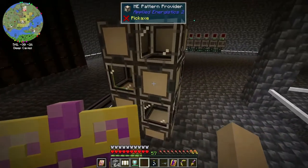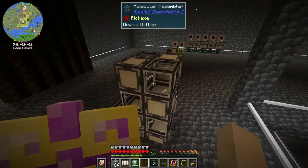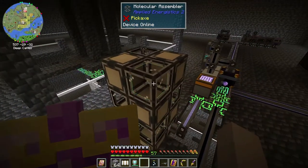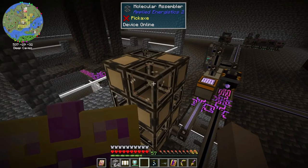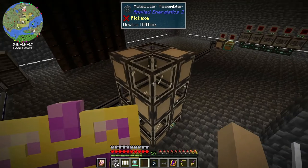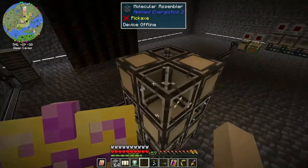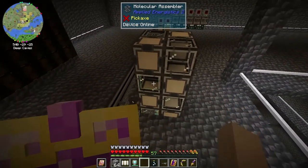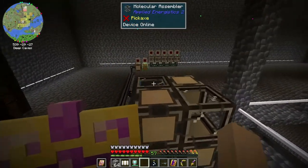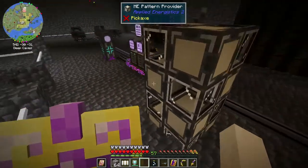Jake's setup has just a line of pattern providers with four molecular assemblers attached to each pattern provider. Well, technically this one only has two or three - this one is the third, and two and three are attached to that one. So they kind of share some of them, which could be bad if you're doing a lot of crafting and those assemblers are being used by other pattern providers.